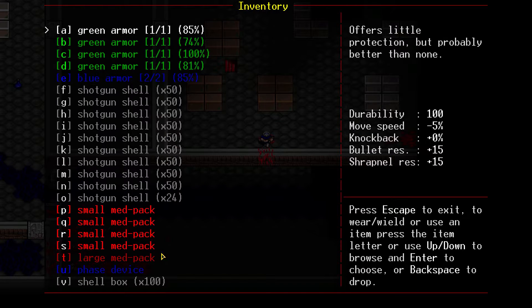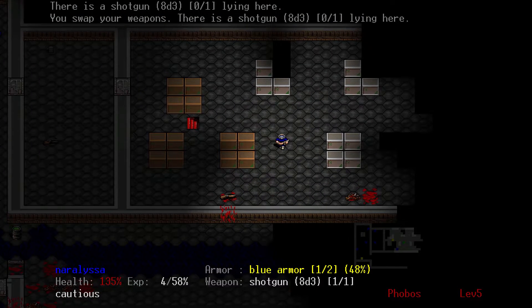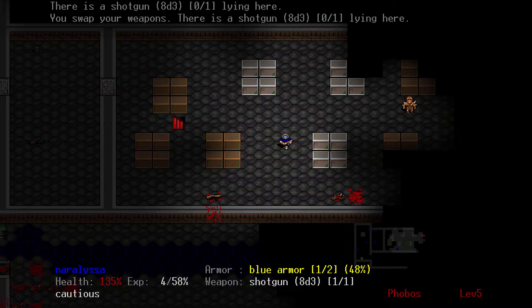Looking in my inventory: we've got a lot of spare green armor, one spare blue armor, hundreds and hundreds of shells, some small med packs, a phase device, and a shell box. Shell boxes are super useful for two reasons.